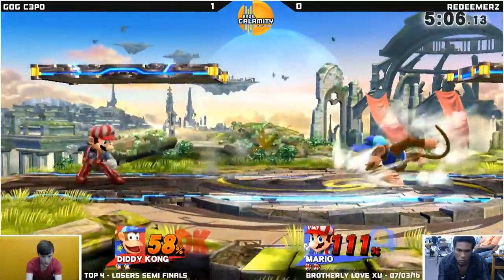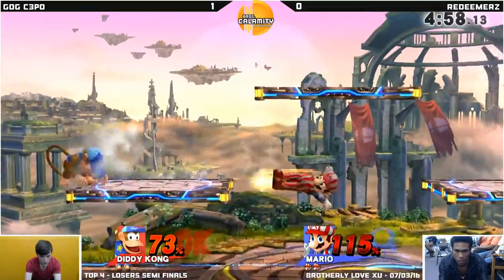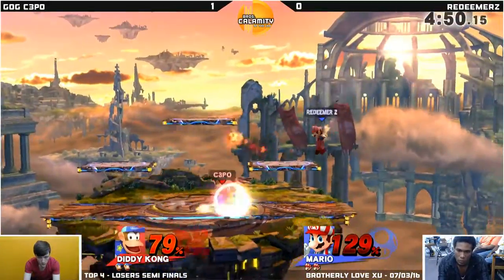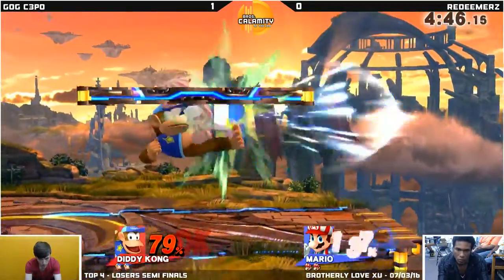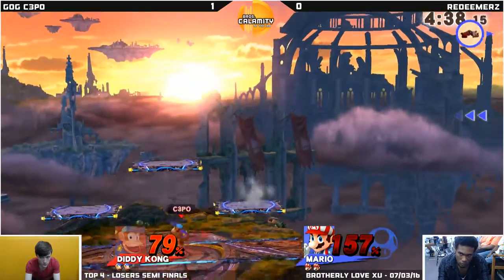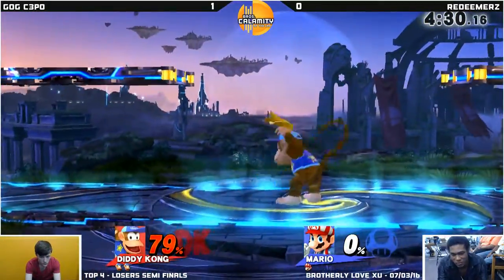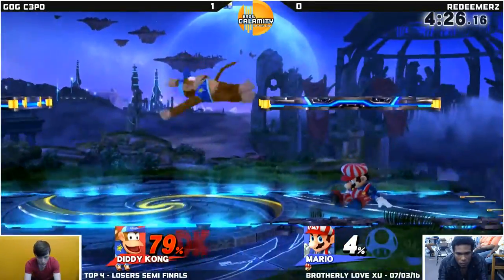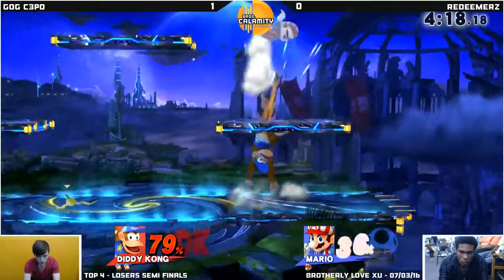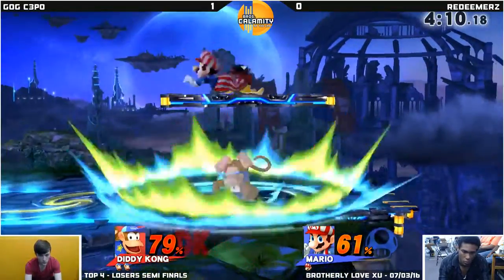Flash sends Redeemer off to the side and he's trying to get back to the middle of the stage. Pressure off to the side — this might be a meaty punish. He's going to try to monkey flip back to stage, not able to capitalize on it. The up smash is not going to go through those platforms. Good shield usage by Redeemer right now. C3PO was just throwing out back airs and forward airs — nice mix-up. Very close. C3PO is keeping Redeemer very much on his toes — it's just very tough to compete with Diddy Kong in neutral. Diddy Kong just has way too many tools to spam the neutral.